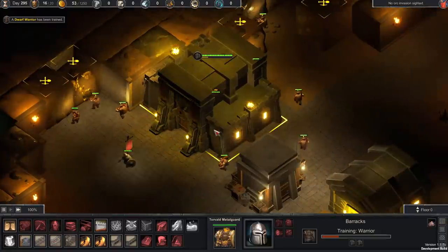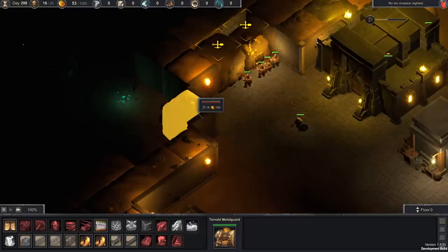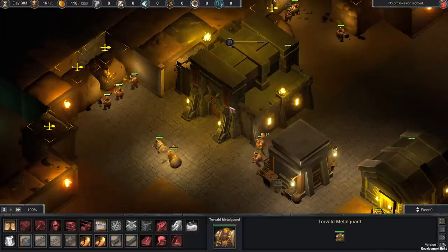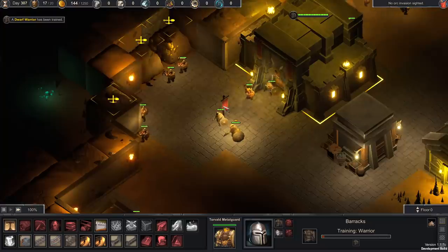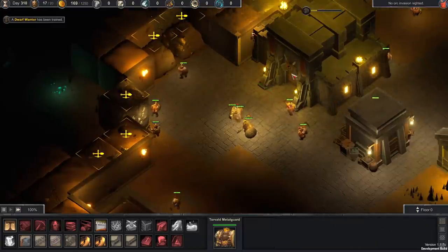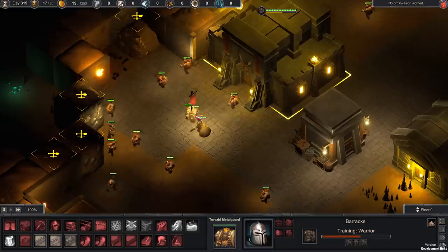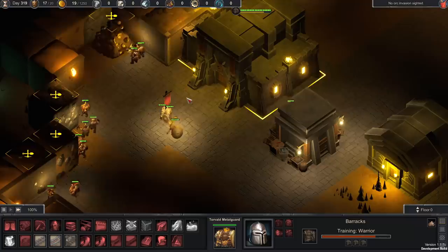We're going to rebuild our mining center over here and have them radiate outwards from it so they're always within close proximity of the drop-off. We're getting kind of far right now and losing our utility. We've got about 200 days to play with before the orcs get here. We're going to get a few more warriors — these two are just belly bumping and headbutting each other. It's a dwarvish sport — if you don't know how to play belly bump headbutt, how are you going to be a dwarf?